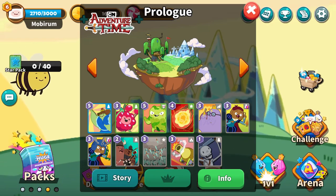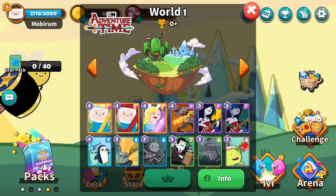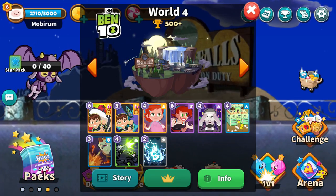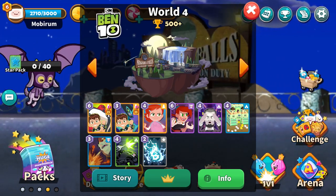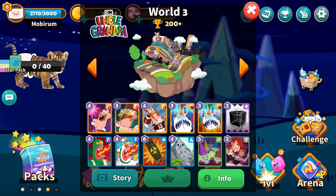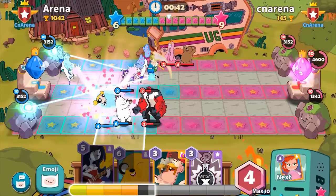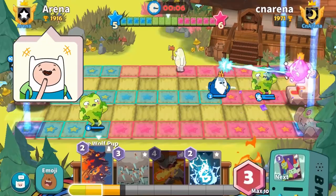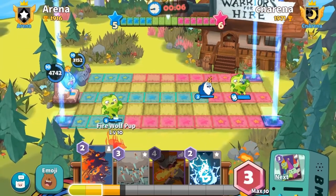On top of that, each stage or world is themed after a specific concept from one of the many shows featured in the game. For example, World 4 has a futuristic technological theme similar to Ben 10, or how World 3 is themed after the show Uncle Grandpa. I'm a bit surprised that I didn't notice this game before, but it's actually pretty good. So let me give you a rundown on what Cartoon Network Arena really is about.